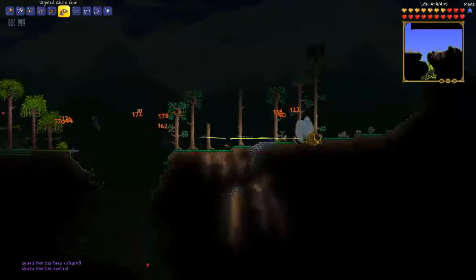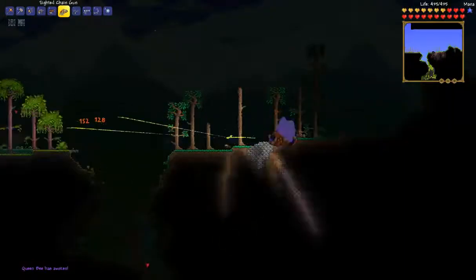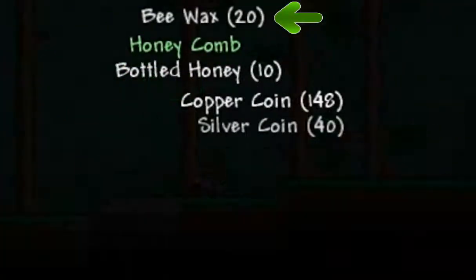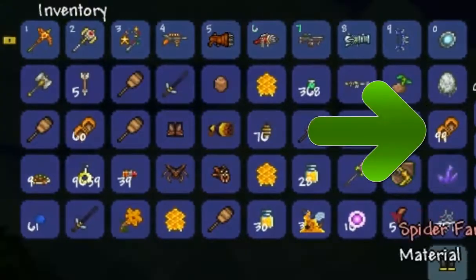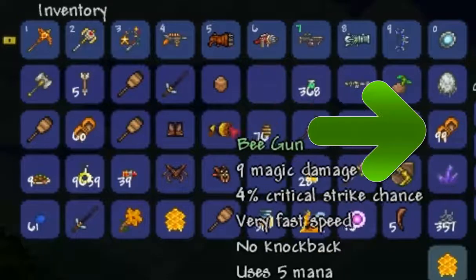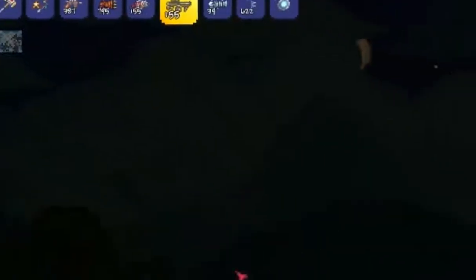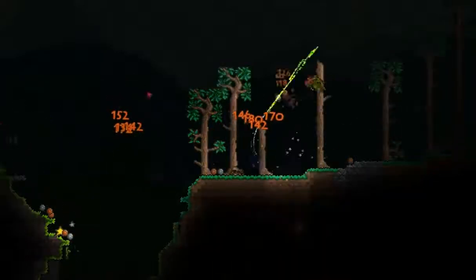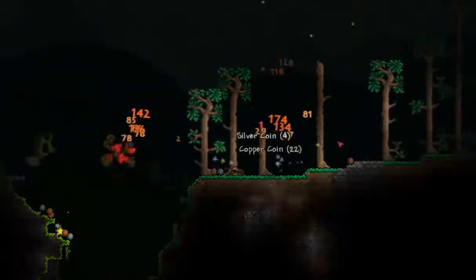Hi guys, it's MrTheEpicNinja here, back with a 1.2.4 guide on Bee Wax, which is a drop from the Queen Bee. You will get roughly 20 Bee Wax per kill, and you use this to craft different items like the Bee Summoning Armour and the Hornet Staff, which is a new summoning staff.